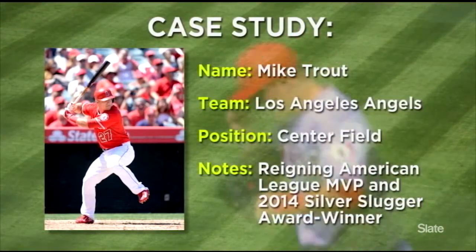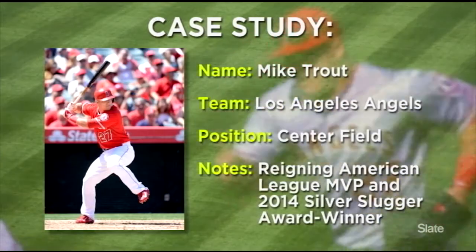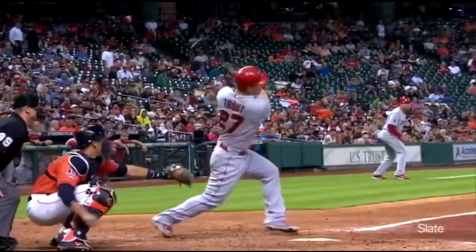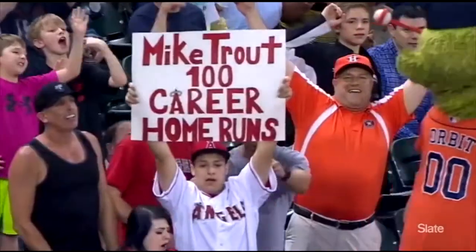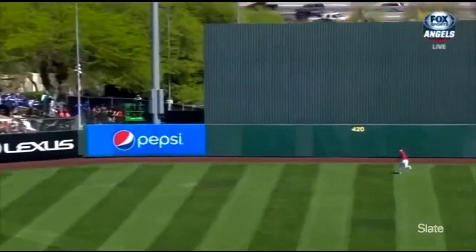Let's use Angels outfielder Mike Trout as our case study for WAR's ability to accurately reflect a player's value. Trout had the overall highest WAR of any position player in the major leagues in 2014, making him a shining example of the importance of WAR and its reliability in projecting value. He was also that year's American League MVP.